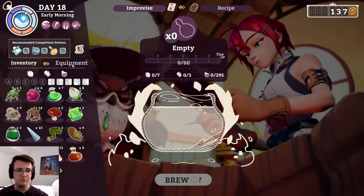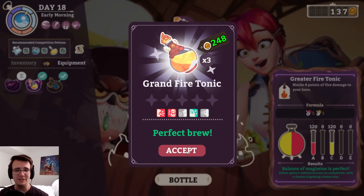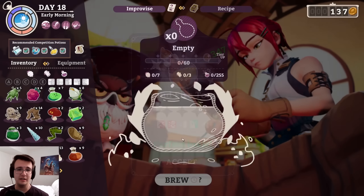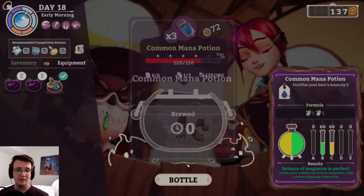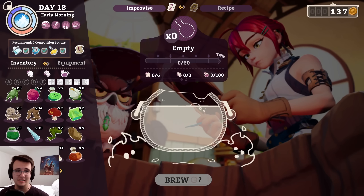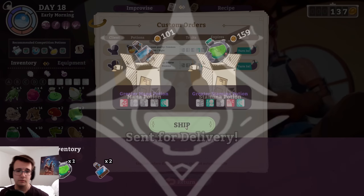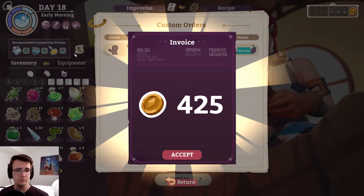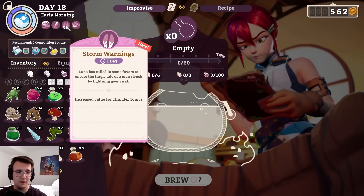Hot damn. That's three check marks for competition potions, but there's more stuff I actually want to do. Those fire tonics go through so much — I almost don't want to ship one away because of how insane that is. I will ship away my mana potion and stamina though. And how much is this worth? 385. I'm not going to ship off my fire tonics right now, but I do want to make some thunder tonics.